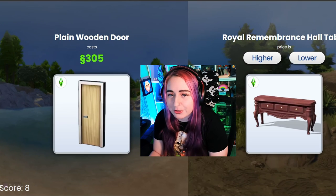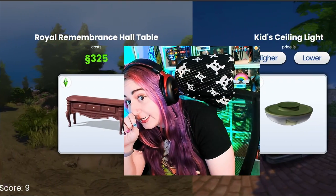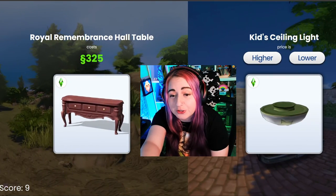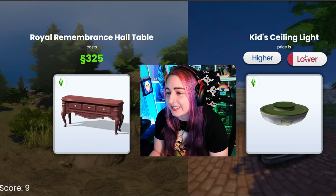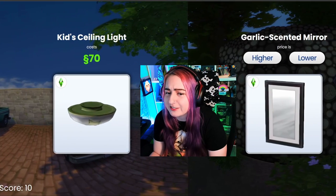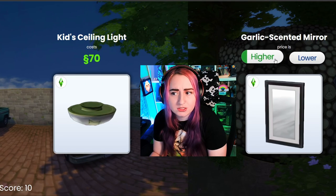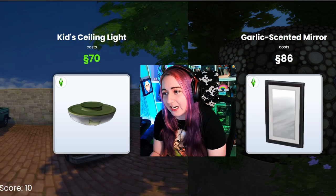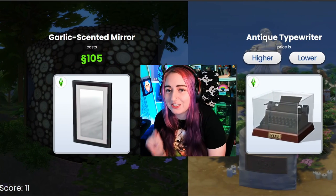Royal Remembrance Hall table — that's definitely gonna be more expensive. Oh, barely. I thought that was like 600 or more. 325 — that's actually a good deal. Kids ceiling light — definitely lower. 70 though, that's actually really expensive for a crappy light. Garlic scented mirror — higher. I think this mirror's gotta be higher. 105 — yeah, barely higher. That's okay.